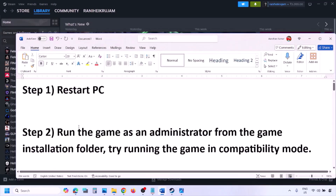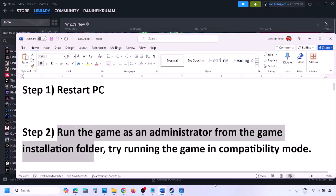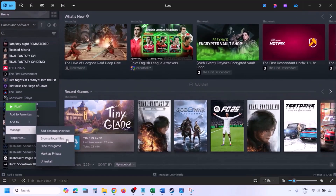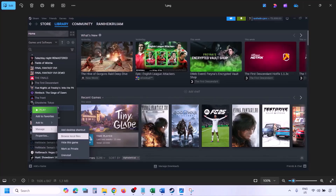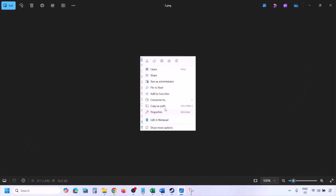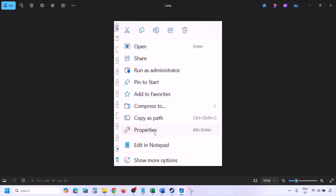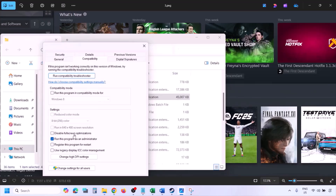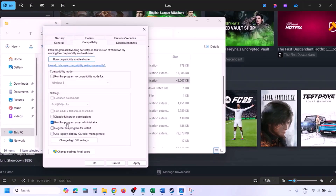The next step is to run the game as an administrator from the game installation folder. Go to Steam, go to Library, find the game, right click, select Manage, then click on Browse Local Files. In the game installation folder, right click on the game exe file, select Properties, go to the Compatibility tab, and put a check on the box which says Run this program as an administrator. Hit Apply and then click OK.